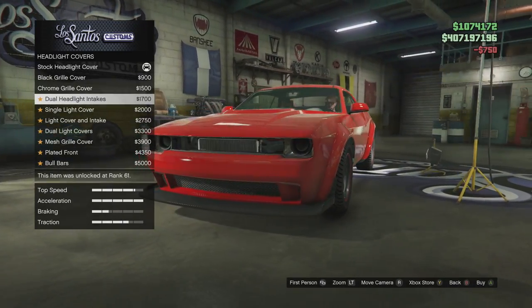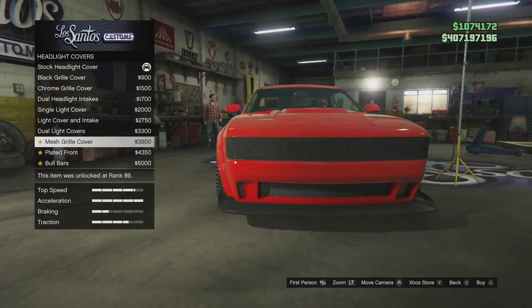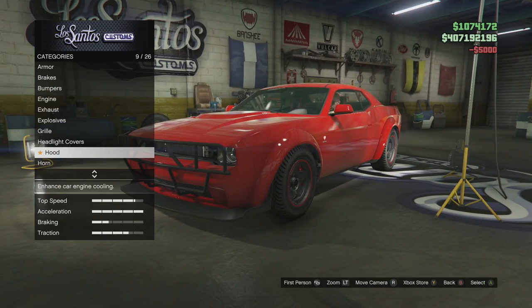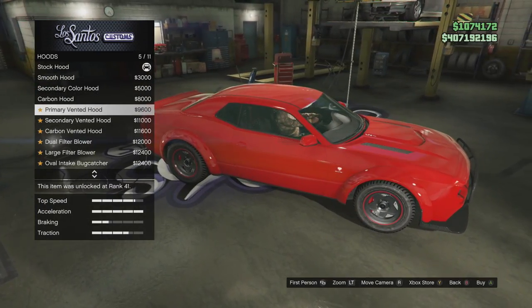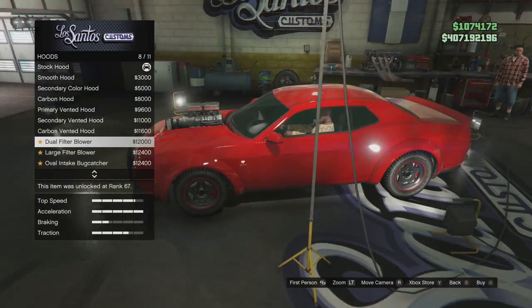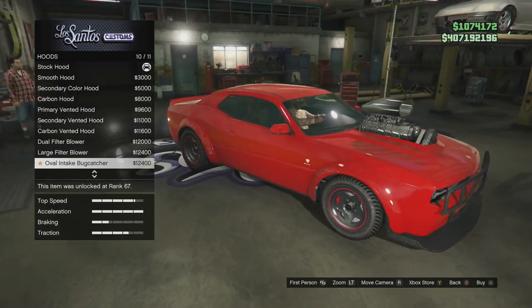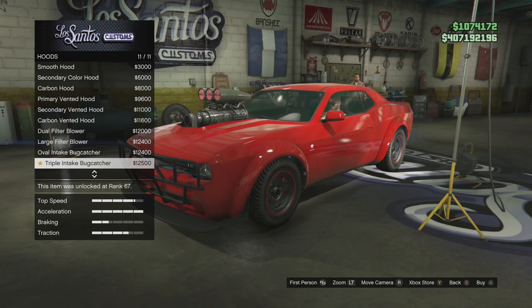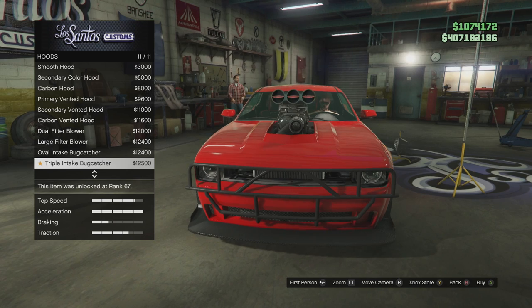Grill delete kind of reminds me of Wreck Fest — I gotta play that game again, I've been really missing it. Dual light covers, mesh grill, bull bars — you know what, we're doing bull bars, yes! We have the shaker: carbon fiber, vented ones, vented carbon, dual filter blower, large filter, oval intake, bug catcher — I don't think I've seen the bug catcher in here before. Triple intake bug catcher — look at this, it slowly opens depending on the throttle.